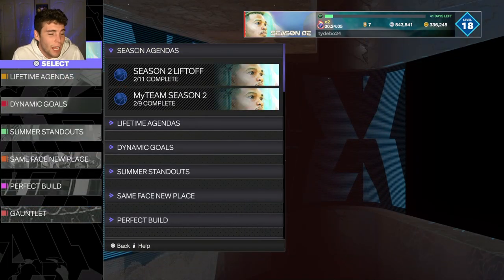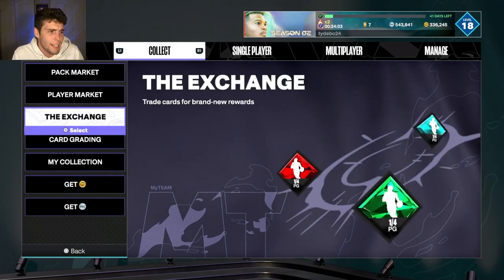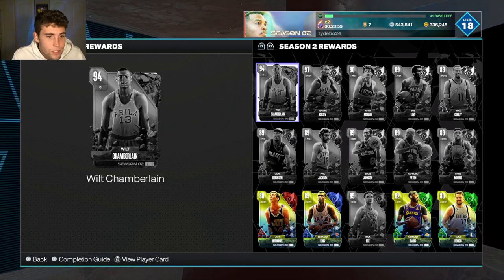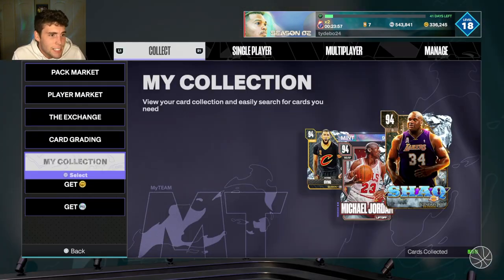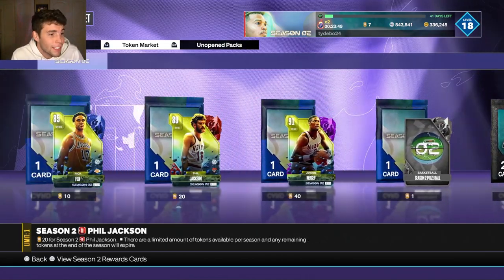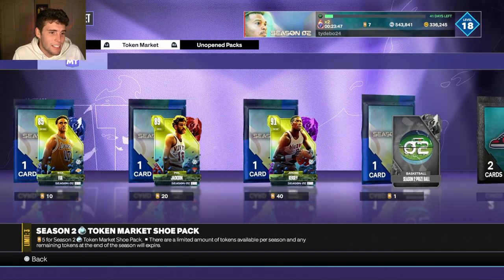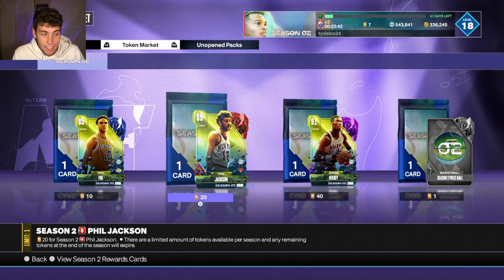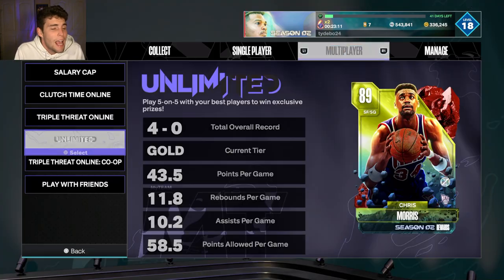For me on this account I'm gonna be able to get Shea and get Wilt, and that's who I'm personally grinding for. But as far as these ruby rewards there's nobody here that's really exciting. Same thing with the token market — there's nobody really even worth it. Like I'm gonna get these guys obviously because they go towards SGA, but there's not one of these cards that I'm like wow this card is fantastic. I don't mind Phil Jackson — he has the potential to be decent — but there's nobody in here that I'm stunned or blown away by.